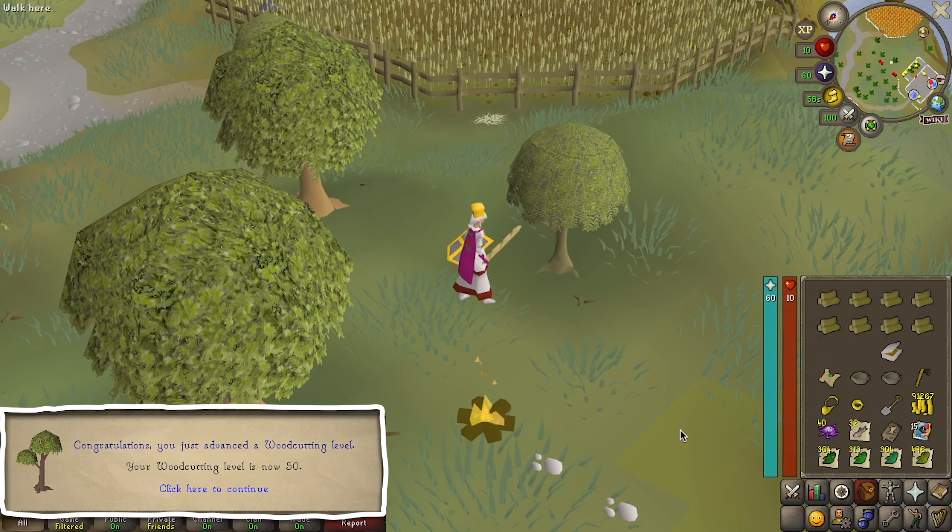We returned for more firemaking. And as we made our way through the next couple of milestones, the outfit continued to evade us. In anticipation of our new firemaking outfit, I decided to store our current items. An extra clue wouldn't hurt.